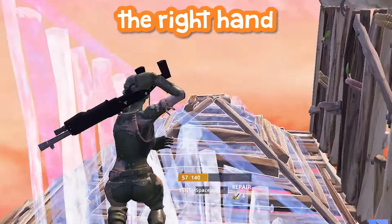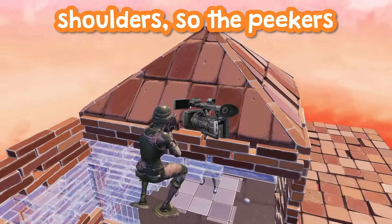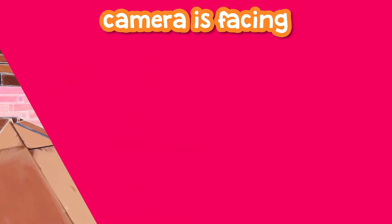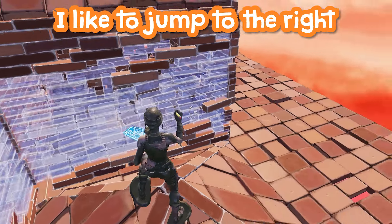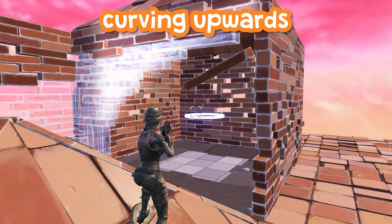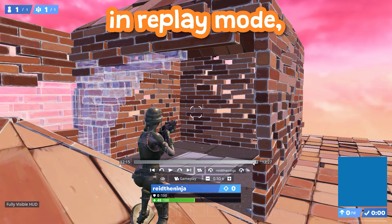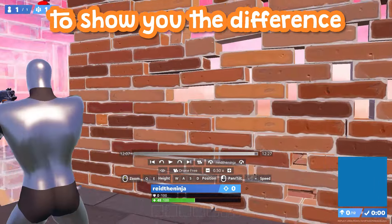Not to mention the right-hand advantage of setting up this peek too. Both players have cameras over their right shoulders, so the peeker's camera is facing the opening in the wall, and the enemy's camera is facing towards the wall part. When I'm peeking on the outside, I like to jump to their right so I can fall and see their head as quickly as possible, due to the edit on the wall curving upwards and the cone beneath curving downwards. Here we are in replay mode with gameplay capture inside and outside the box to show you the difference.